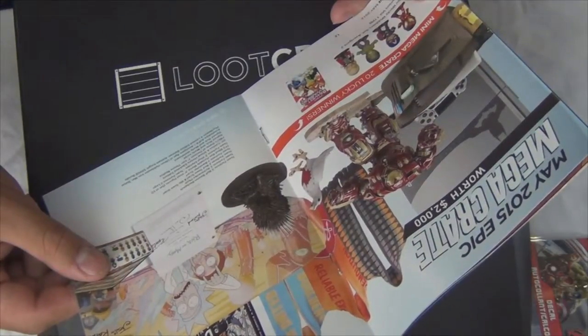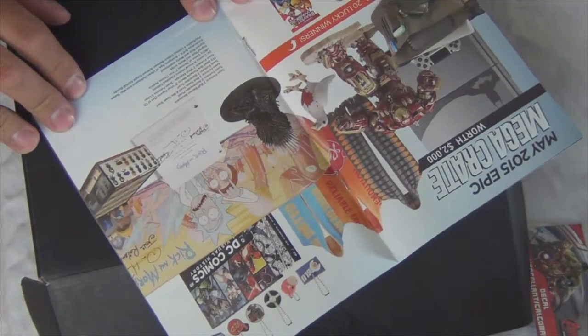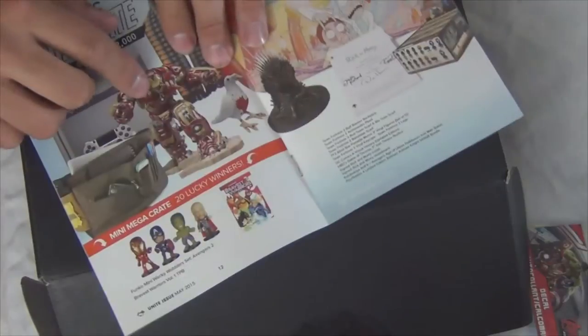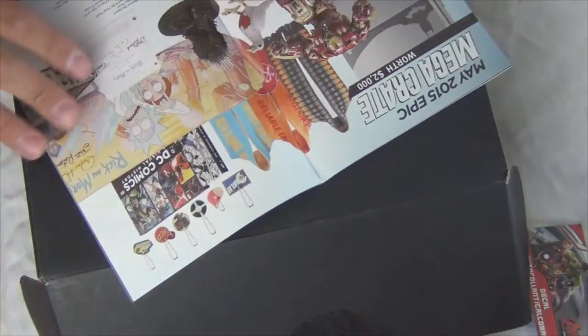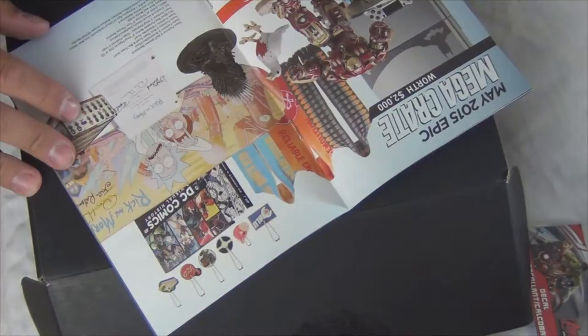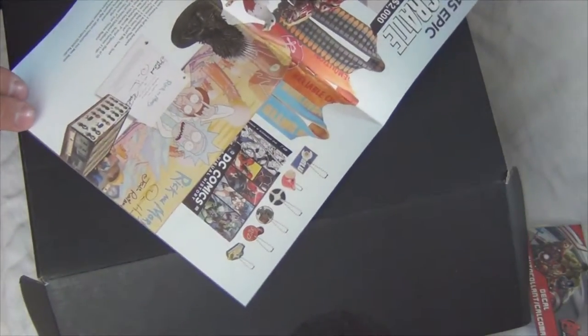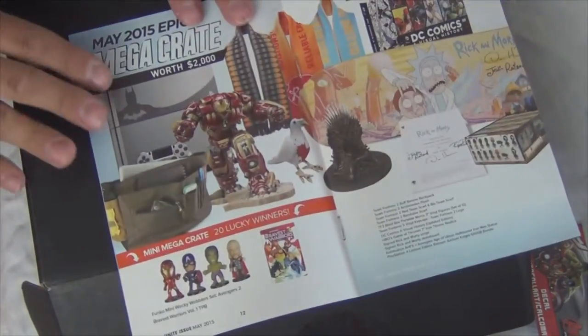A DC Comics visual history updated edition — that's a book. Then we also have the 7-inch Iron Throne replica, a signed Rick and Morty script, as well as a skateboard. And a Kotobukiya Art FX Avengers Age of Ultron Hulkbuster Iron Man statue — that's what I was talking about. And a PlayStation 4 limited edition Batman Arkham Knight 500 gigabyte bundle. It's worth $2,000 so I would definitely be happy with this — bunch of awesome stuff.